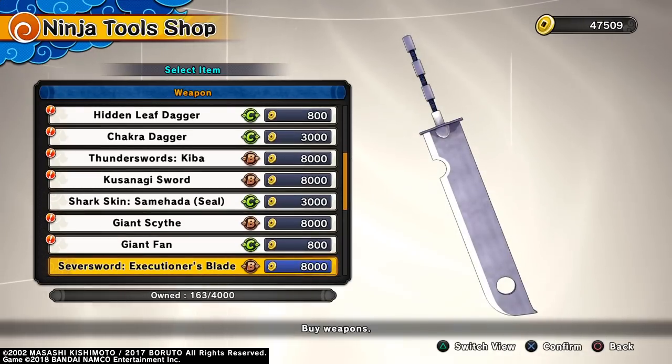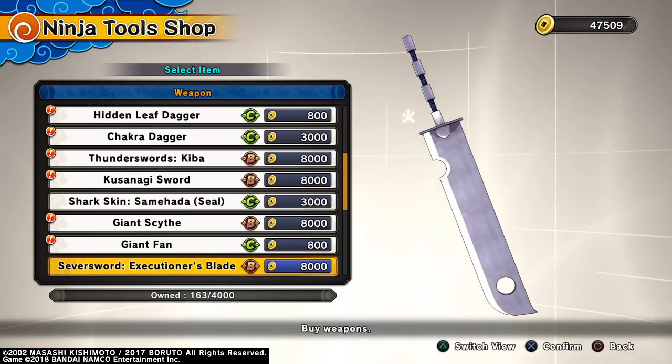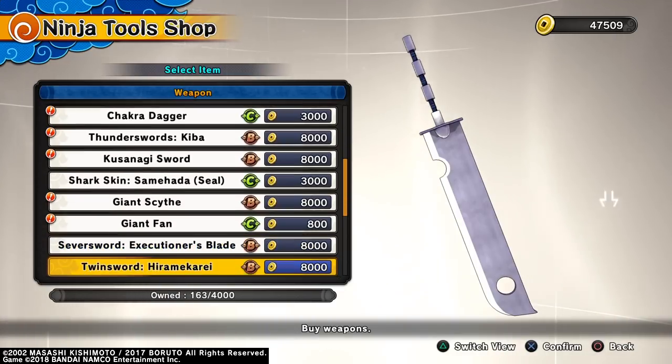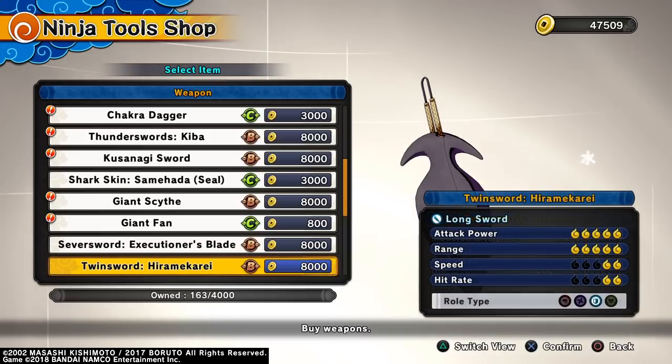This is the Zabuza sword - we've got one already. That's another one of the Seven Mist Swordsmen's swords. And then we get the twin swords - this is the Gedo sword or something. It's amazing, actually so sick. They've added the Gedo sword and it is amazing, but too bad it's only for defense. I don't like the fact that the best swords are only for defense.